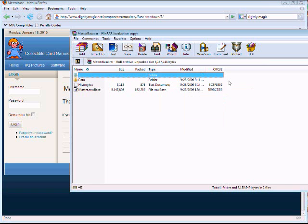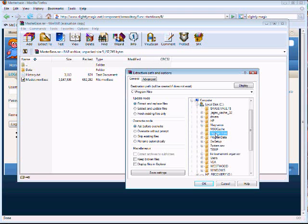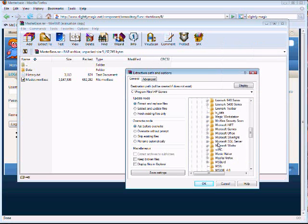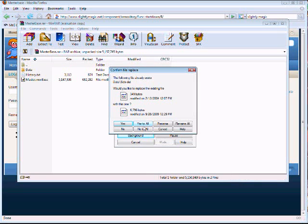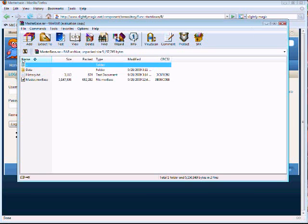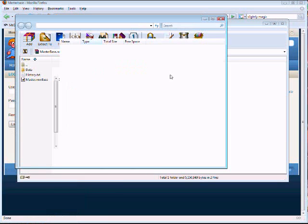Alright, now WinRAR — you're going to go here. Again, you only need the evaluation version of this. Now you're going to want to extract this to the same folder that you installed MWS in, so it's probably going to be C, Program Files, and then Magic Workstation — that's the easiest way to do it. However, my computer never lets me install anything even though I have permission to, so I always have to install it to my desktop and then manually move it there. You may or may not have to do this, but it doesn't really matter as long as the files get where they need to go.